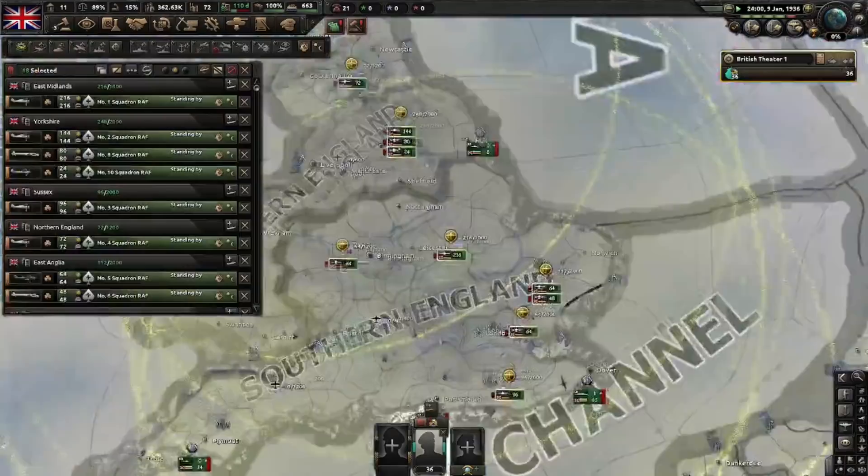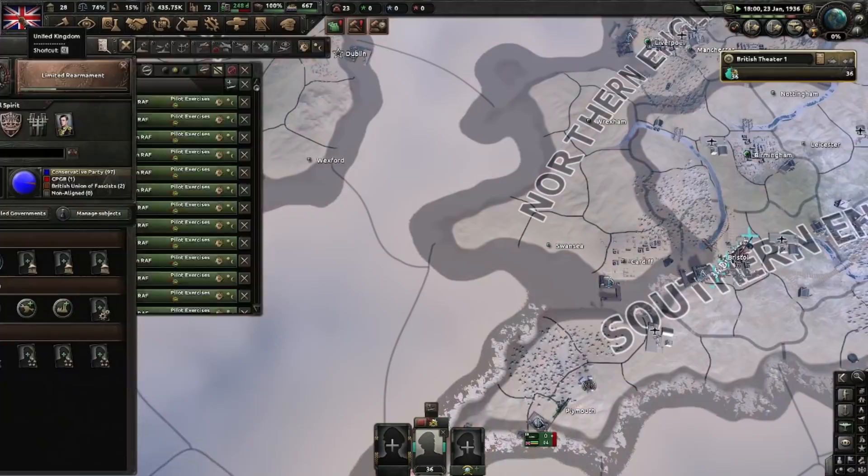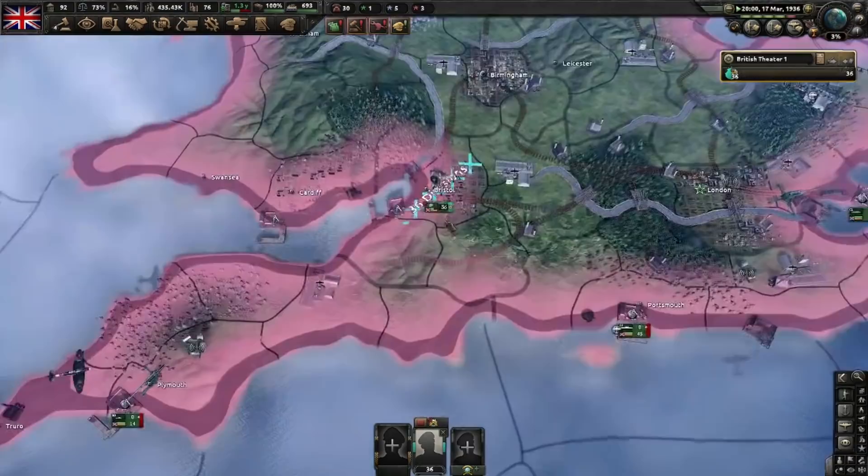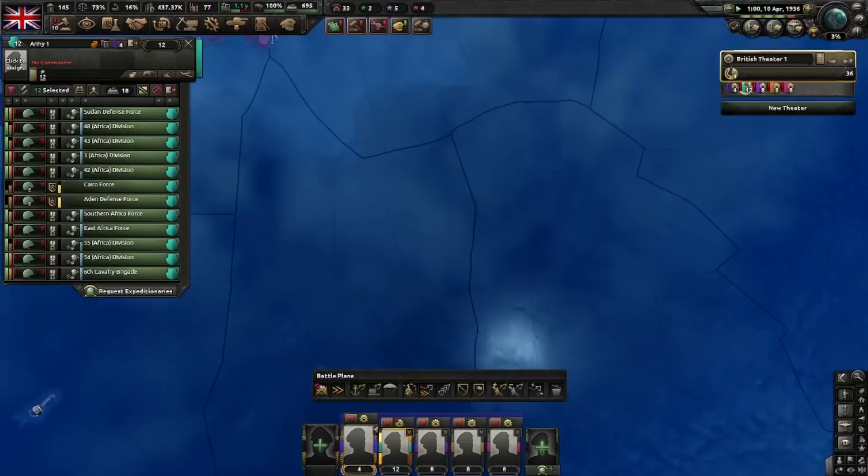King George V dies. We now have Edward as king, draining our stability. Limited rearmament is done and now we will go for Changing Course. Our 36 troops have arrived. I'd like to divide them as follows: one team of 12 divisions and three teams of eight, and we can send them to their destinations.